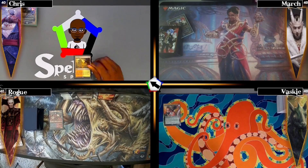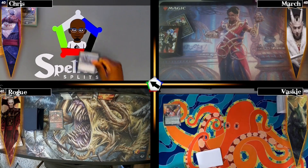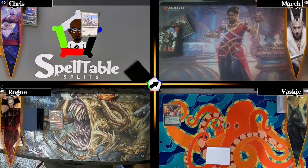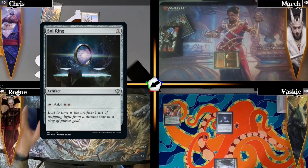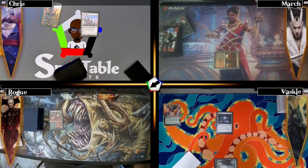I start by playing an Arid Mesa, fetching a Temple Garden, then cast Esper Sentinel and pass the turn. March plays a Blood Crypt tapped and passes to Vaski. Vaski drops a Forest and casts Sol Ring - not being able to pay for my Esper Sentinel, so I draw one. He passes and Rogue plays a Swamp and passes to me.